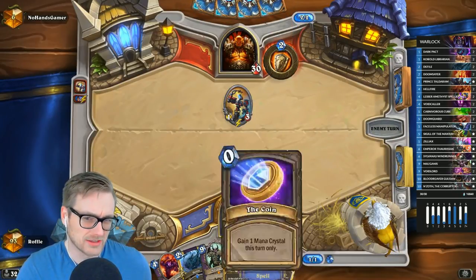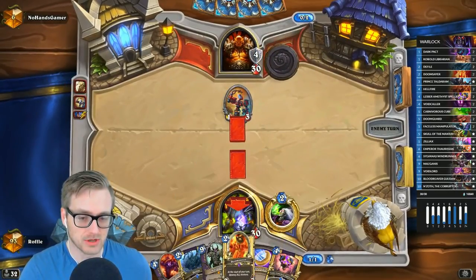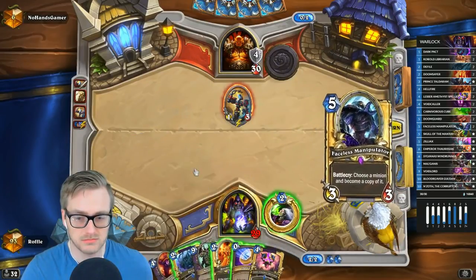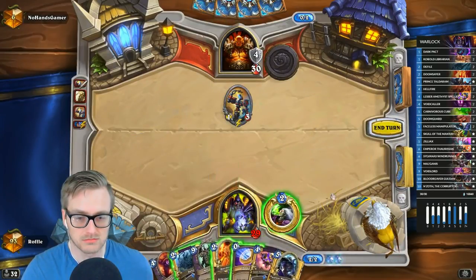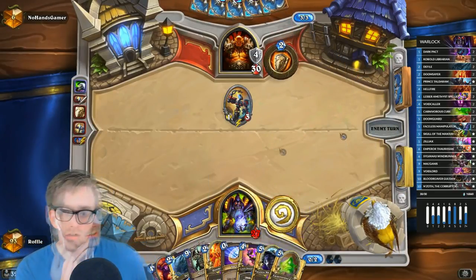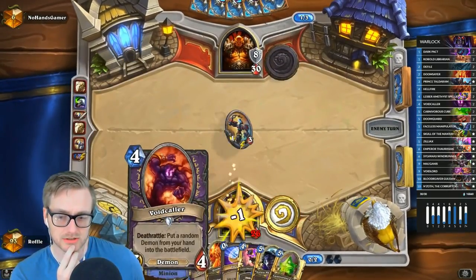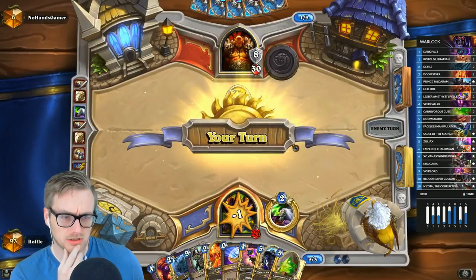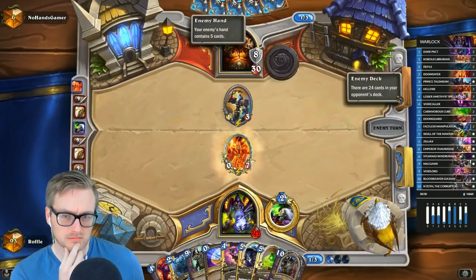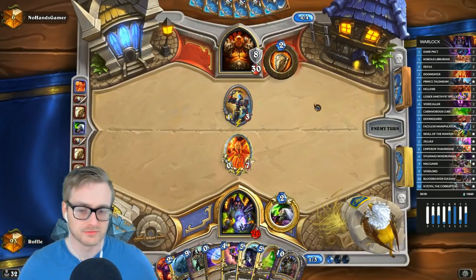Typically they don't run Owl either, so I can just shove stuff into cubes and that blocks Brawls. I think I keep the coin and just tap. There's a cube. I think we set up a Doomsayer into the Voidcaller, and look to start hitting him for like a billion every turn.